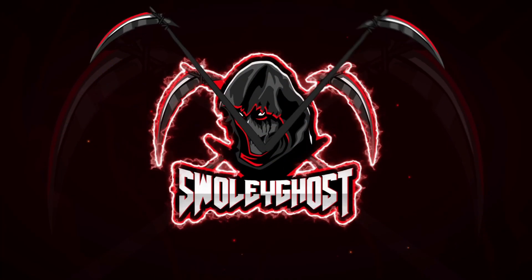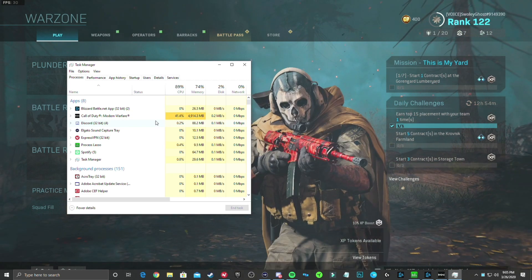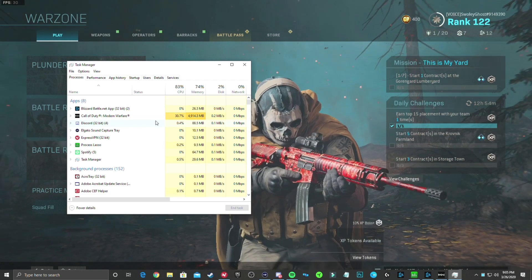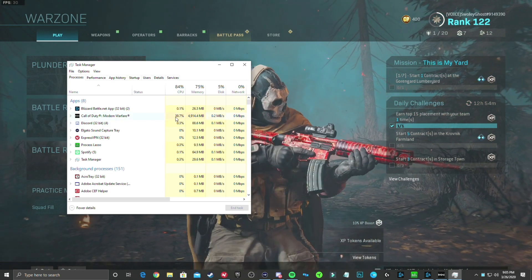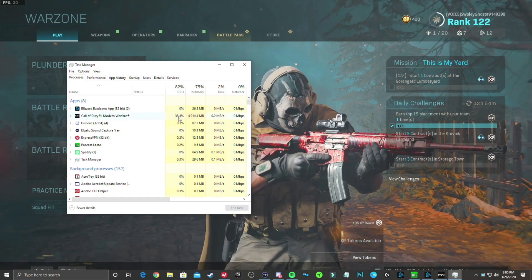I hope this helped. My frame rates just skyrocketed, which is phenomenal. The game is more reactive now. If you open Task Manager, you can see that Call of Duty is normally running at 75 to 100 percent CPU usage — but right now it's only at 39.3 percent. I haven't seen it go above 40 at all, which is insane.